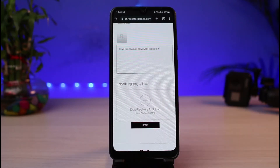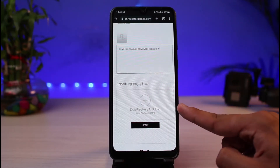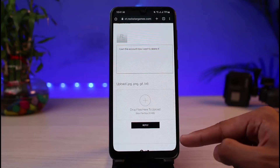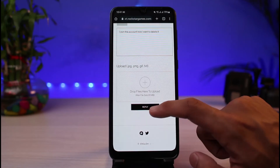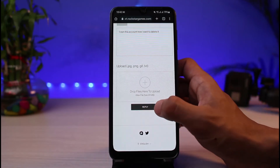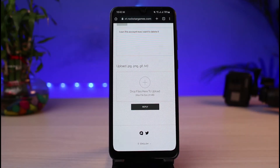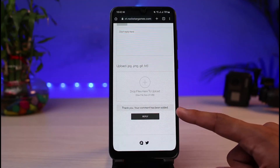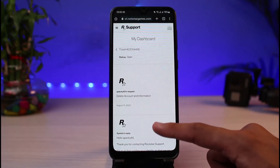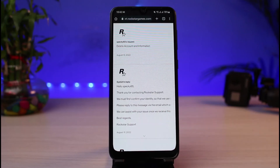Once you've typed in your description, you can go ahead and upload a file if you want — such as screenshots of what you would like to delete. As soon as you do that, tap on the reply button at the bottom of the screen. Rockstar Games will look into your account. You can see it says 'Your comment has been added' and they are going to get back to you within a few days so that you can continue deleting your account.